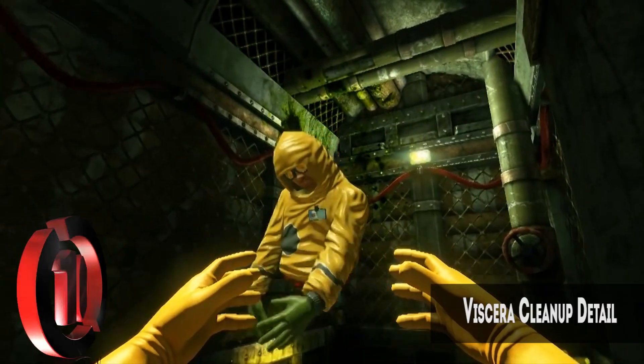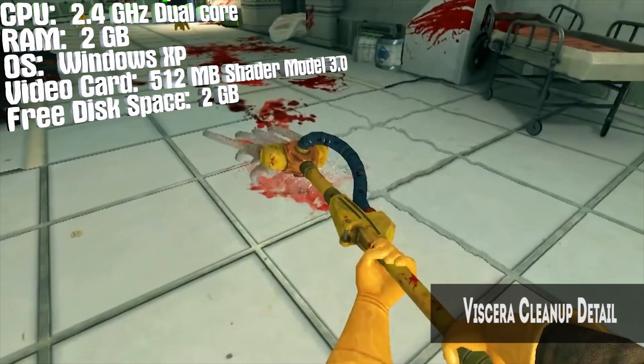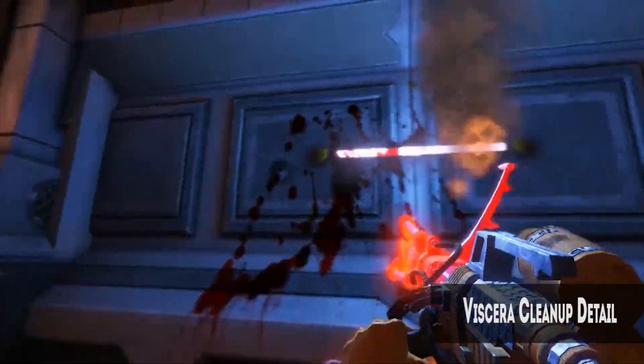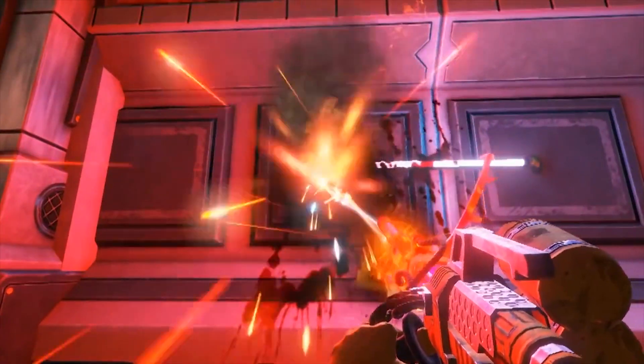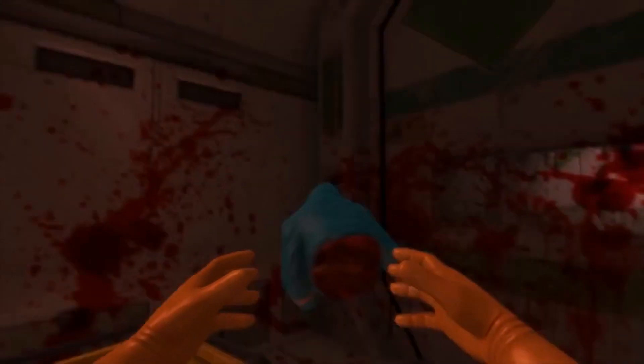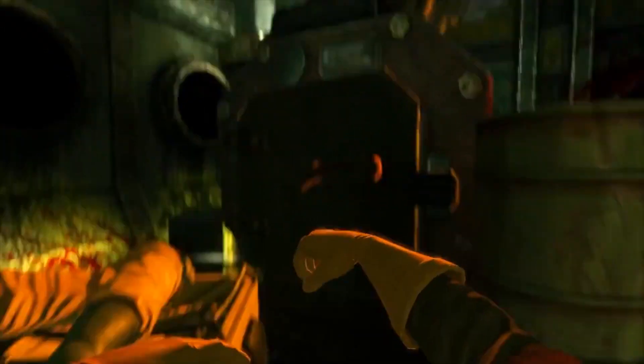Number 10: Viscera Cleanup Detail. Disaster — an alien invasion and subsequent infestation have decimated this facility. Many lives were lost, the facility was ruined, and the aliens were unstoppable. All hope was lost until one survivor found the courage to fight back and put the aliens in their place.